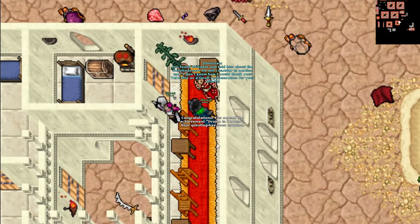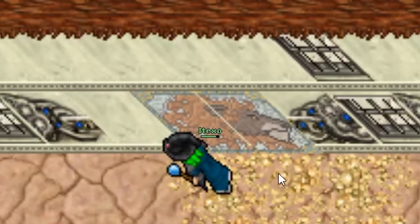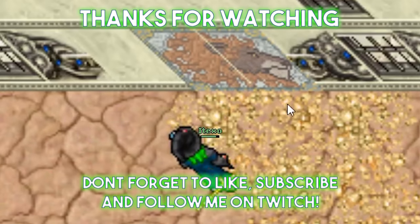This is the whole questline of 'An Ancient Feuds' part of the Greenbell quest. I hope this walkthrough has helped you with the quest. Stay tuned for more update related content and subscribe if you haven't already. Take care guys and see you in the next video.